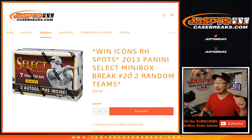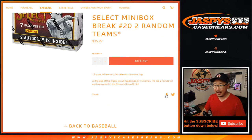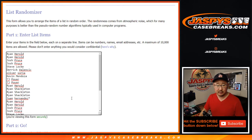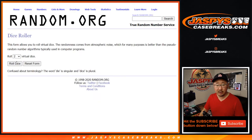Hi everyone, Joe from jazbeescasebreaks.com coming at you with 2013 Panini Select Baseball mini box break number 20. Now this particular one, one spot gets you two teams and two winners. Slightly different from what we've done before. Let's double up these names right here — and there's those names right there. Let's roll it.